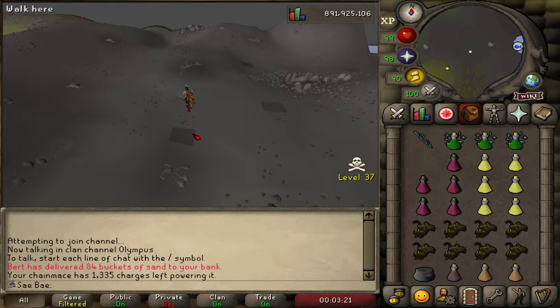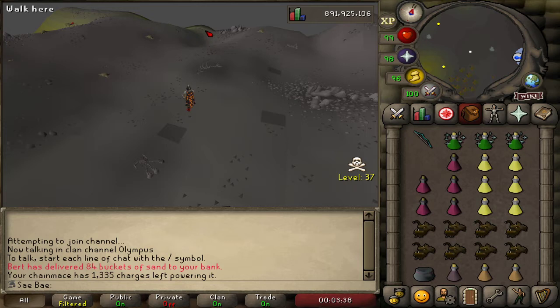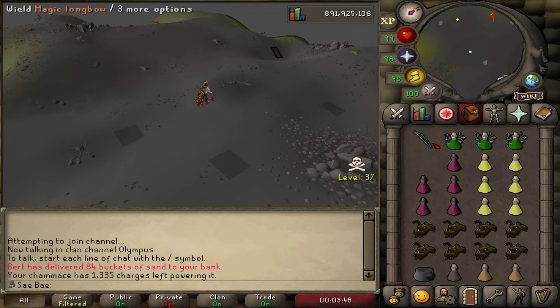Here's the tiles — the three tiles that I marked initially. So you can take a little screenshot of this. This is the tile you're going to run to initially when you're over here. And then as soon as you see Callisto appear, you're going to wait three ticks, then run to here. And then one tick after running here, you can run to this tile. Let me explain this real quick.